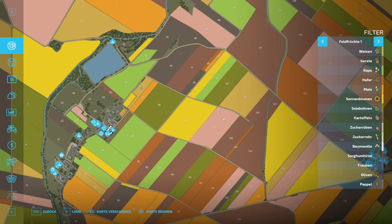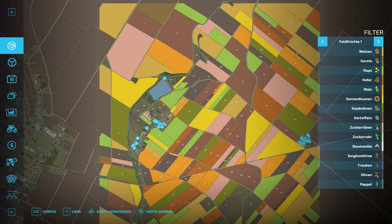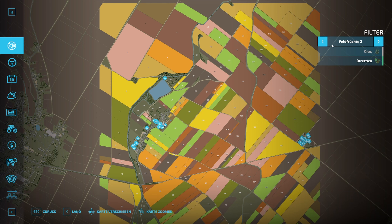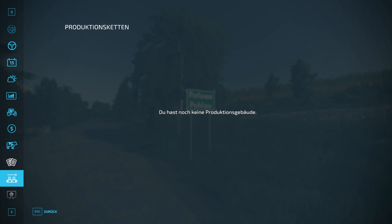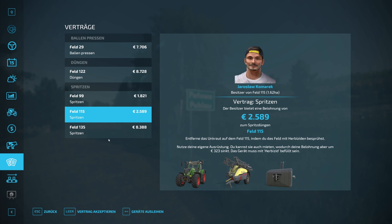Ungefähr 60 neue Gebäudemodelle. 56 Felder, Multi-Trollboden, abwechslungsreiches Gelände – nicht ganz abwechslungsreich, eher flach gehalten, aber ein paar Hügel sind auch dabei.